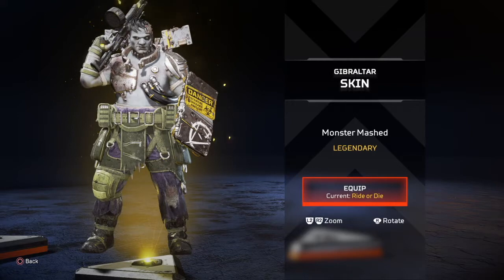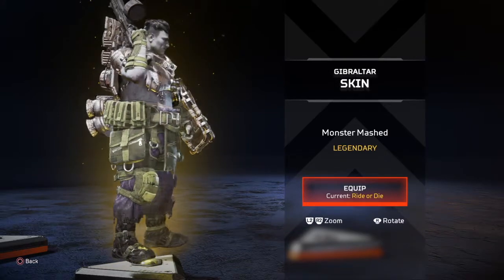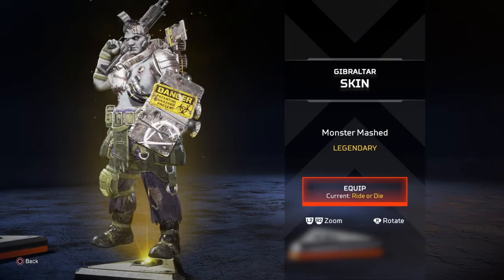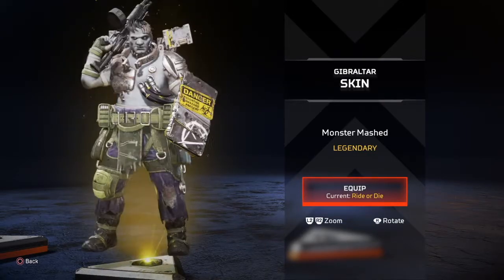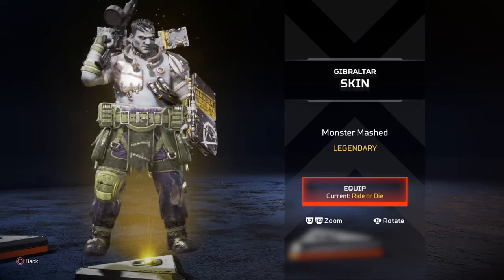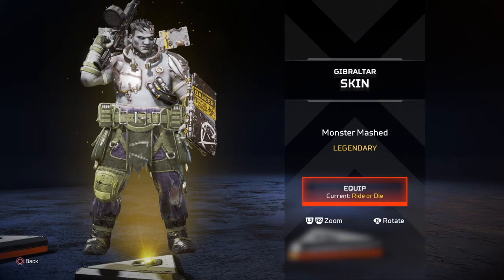The Gibraltar skin Monster Mash is a play on the classic song. This is one of the coolest skins for this event — it was pretty easy to make Gibraltar into Frankenstein. He's reinforced with a metal gun shield, metal chest plate, metal shoulder plate, and his head looks bashed in. If you look closer, he actually looks like the Incredible Hulk. Dope skin — two thumbs up, I dig it.